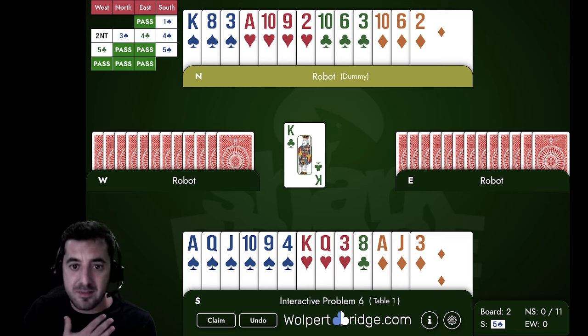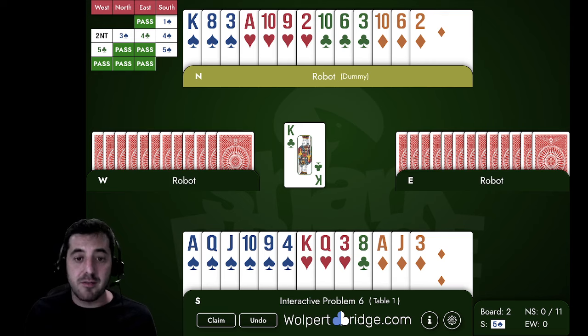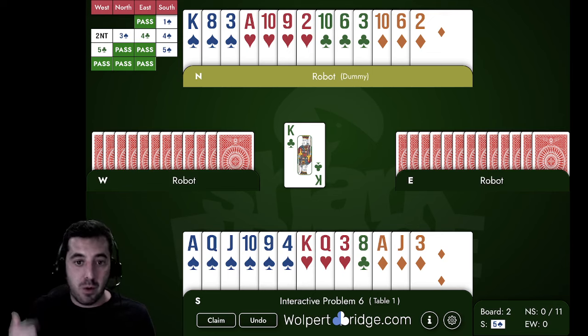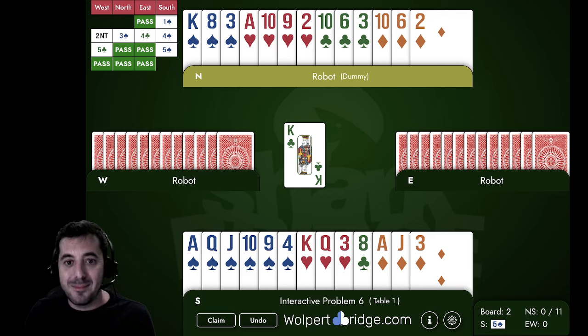Now here we are in five spades and we need to make it. If this is your first interactive problem, you can actually play these hands on my website and then come back and watch the video. If you're watching on YouTube, click the link in the description. If you're on my website, there's a button on the side panel that says 'play this hand' — play it and come back.